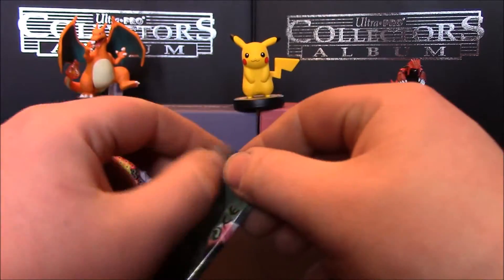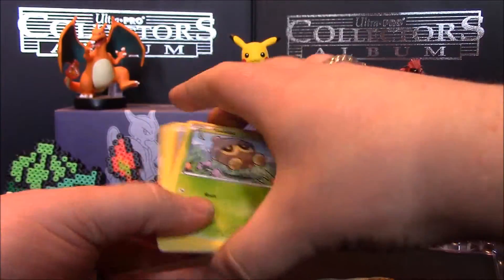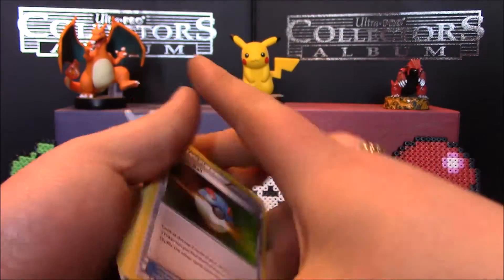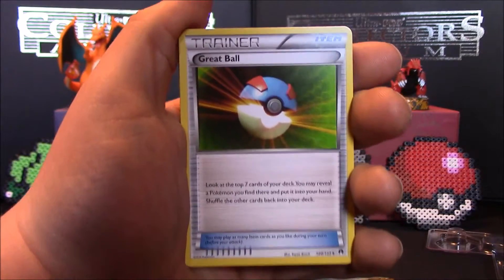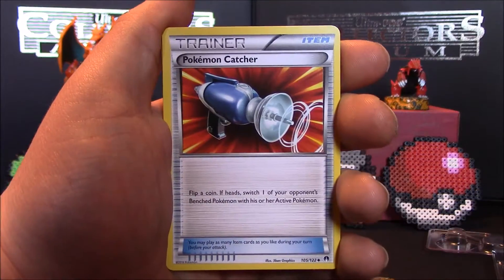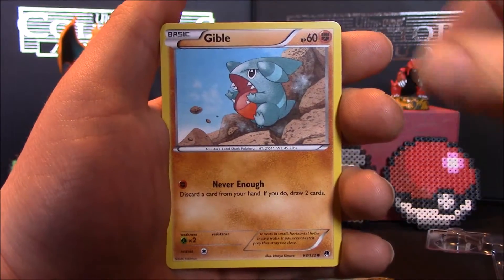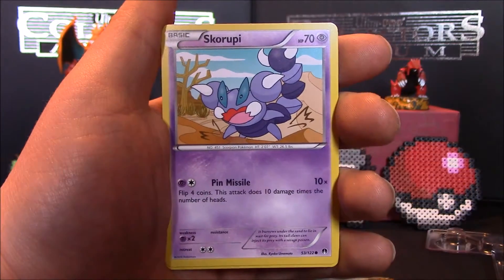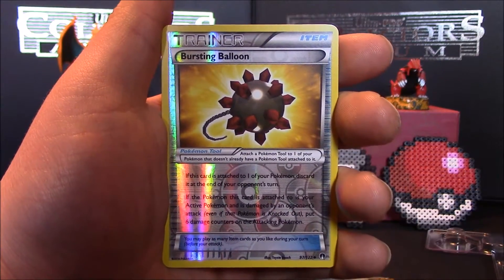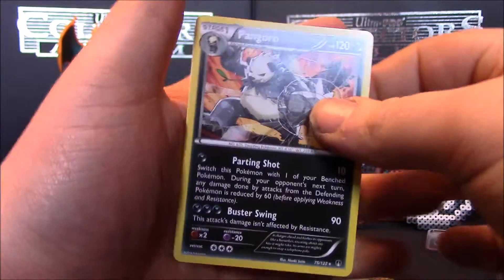We'll open the Mega Scissor pack first. Okay, the code card for anyone who wants it, and we have the one-two-three from the back card trick. First up we have a Pokemon Trainer Great Ball, a Heatmor, a Pokemon Catcher item card, a Seedot, a Gible, a Staryu, a Skorupi, a Petilil. The reverse holo is a Bursting Balloon item card - nice looking card. And the last one is just a rare, a Pangoro. Very nice card.